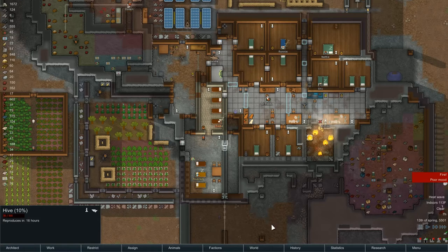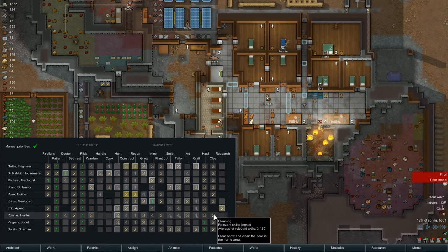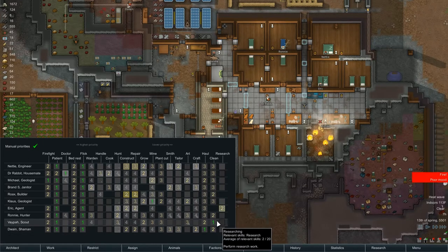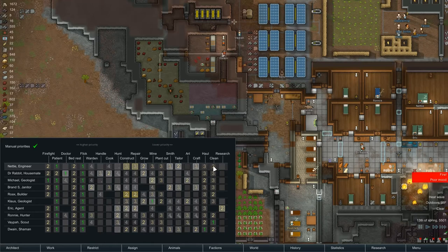Let's see what we've altered here — hauling Dwayne and Vapa, cleaning — probably should get done. Dwayne is hauling, he's up here keeping the cook station filled, that's good. Mining Klaus — we had switched that out to keep him from cramped spaces, but he's not been breaking. I think we'll leave that, and Michael will go back to mining. So we're going to actually get some steel mined soon — we've been waiting for that.